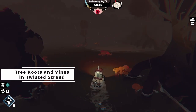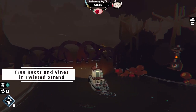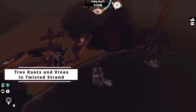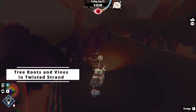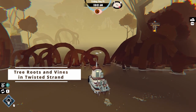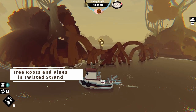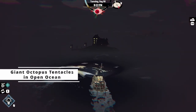One of the challenges you will find in Twisted Strand with high panic levels is the presence of tree roots and vines that can block some waterways and even attack you, inflicting damage on your boat. When encountering these obstacles, you will need to exercise caution to avoid being attacked or trapped. Keep a close eye on your surroundings and steer clear of areas where these obstacles are present. You can also use the banish ability to fend off vines, but not the roots, to continue on your journey.